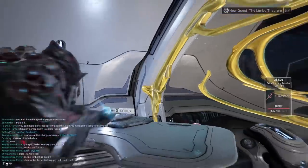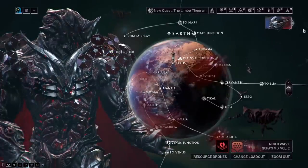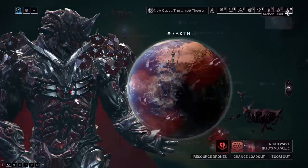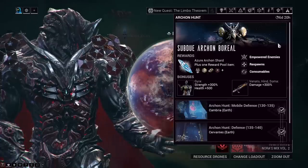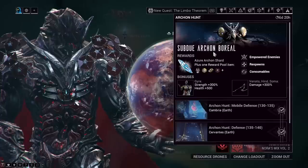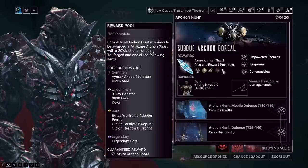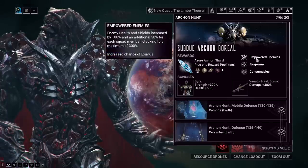Once you've completed the Veilbreaker quest, you'll have access to the actual hunt itself. Go to navigation like you usually do when you play Warframe, and you'll notice a new symbol right after Sortie. If you hover over it, it says Archon Hunt. Click on it and the game will tell you the details. At the very top, it'll tell you exactly what the debuffs are for this week. This week we are going to be fighting Archon Boreal, and it'll show the potential rewards he can drop.